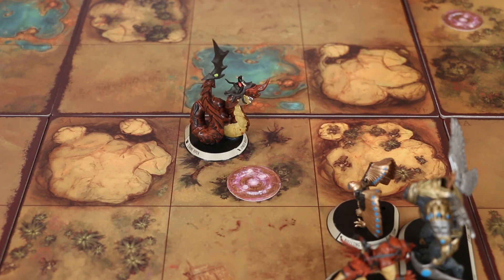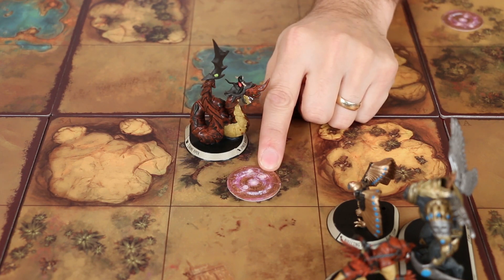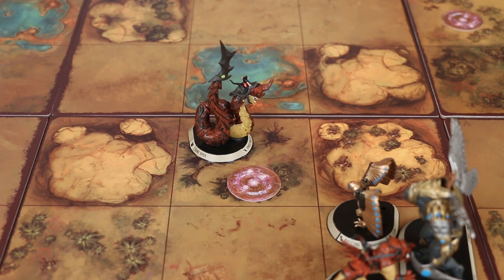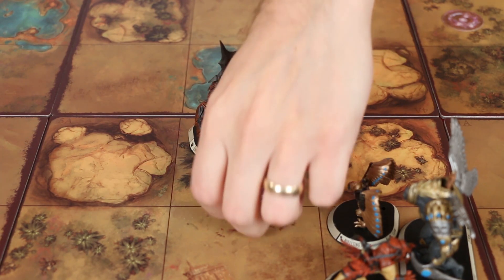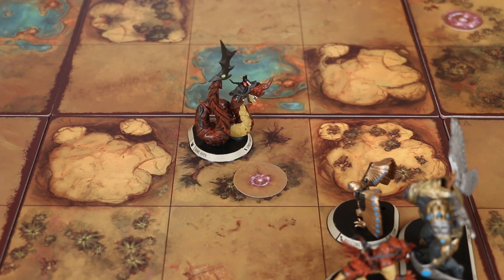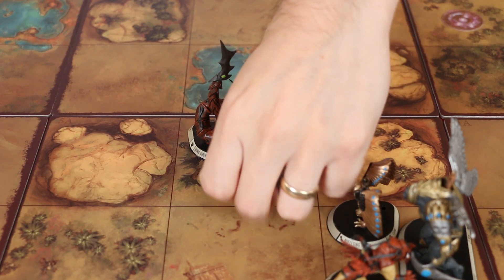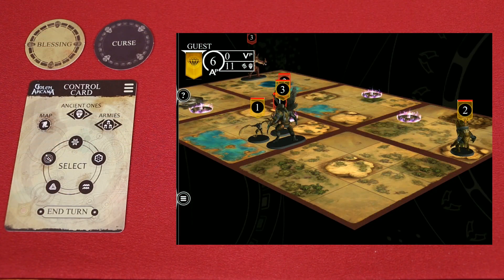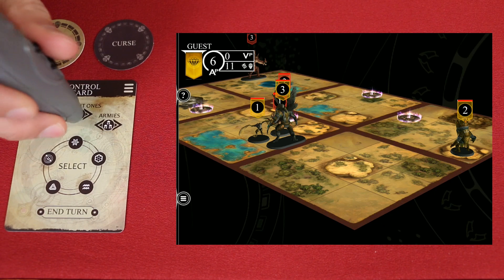A golem always fully harvests the side of the mana well it is on. The size of the golem doesn't cause it to harvest more or less. You then flip the well over, and the next time you harvest, you will get the same value of mana again, and then it's removed from the board. An important use of mana is drawing on the powers of the ancient ones, which you will select when building your army. The powers they provide can be accessed by tapping here.